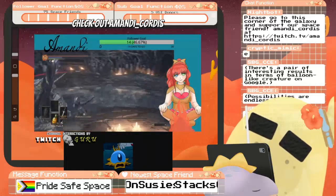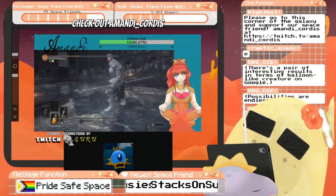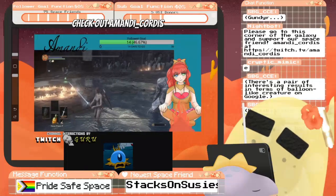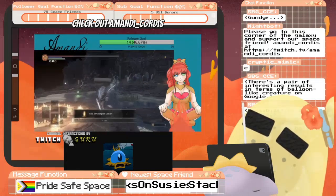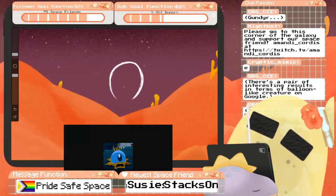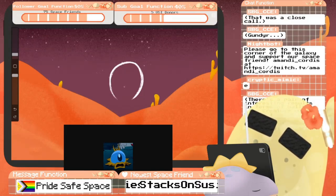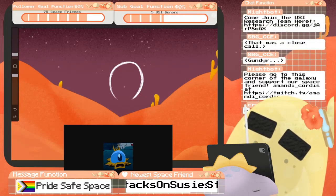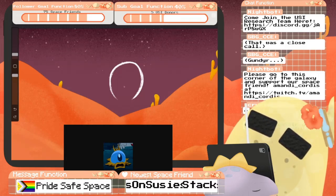I remember this one — this one was quite the nail-biter. This guy's literally running around with like a hair of a life. Amandi was so close to dying — it was crazy. He had like a hair of a life, yeah, it was a really close call. And Amandi was almost completely obliterated. It was quite the epic experience.